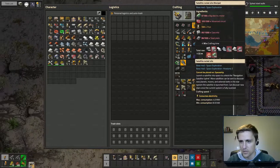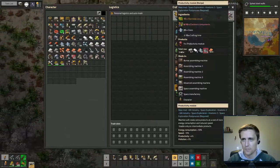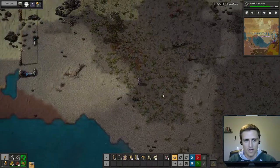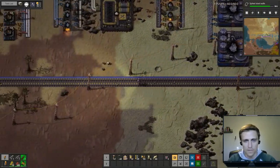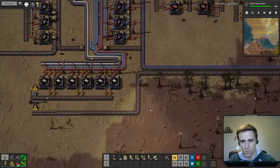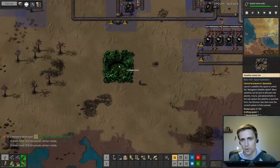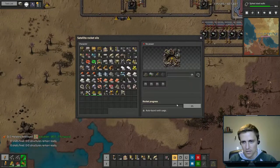Before we start building the silo, we might grab some productivity modules to fill it with, just because getting as much productivity out of your rocket pieces saves resources. Even level-one modules are four percent each, so you get an extra twelve percent free resources — not bad. We will put it down, leaving some room for the belts we'll need.